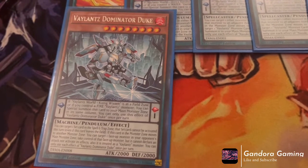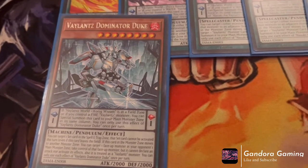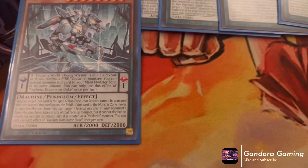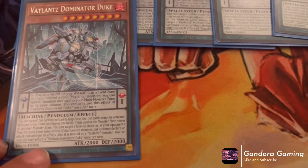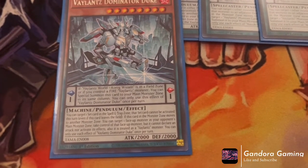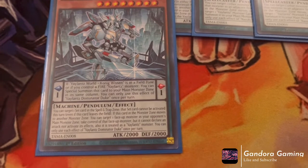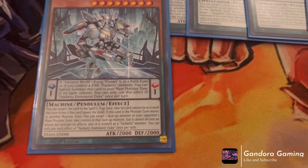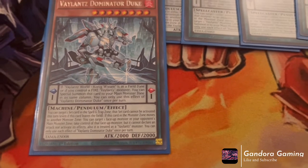First we have Valiance Dominator Duke. Like the others, he requires either the field spell or if you control a fire monster to special summon himself — it's one or the other. He's a free summon, level one scale. He has the effect to target one set card in the spell and trap zone — it basically can't be activated this turn, similar to Trickstar Light Stage. Then if this card in the main monster zone moves to an adjacent monster zone, you target one face-up monster your opponent controls, take control of it, but it can't declare attacks or activate effects. It's also treated as a Valiance monster — essentially a snatch steal.